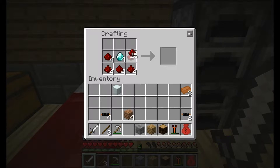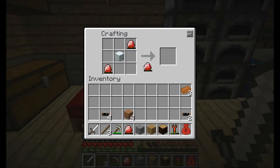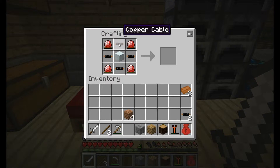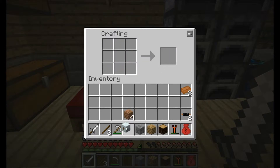What we're making now are energy crystals. Energy crystals are basically like batteries, and they're only usable between MFEs — you can't use them on a bat box, and I'm not sure about an MFSU. You just set them up like this with four copper cables and there you go, you have your MFE.